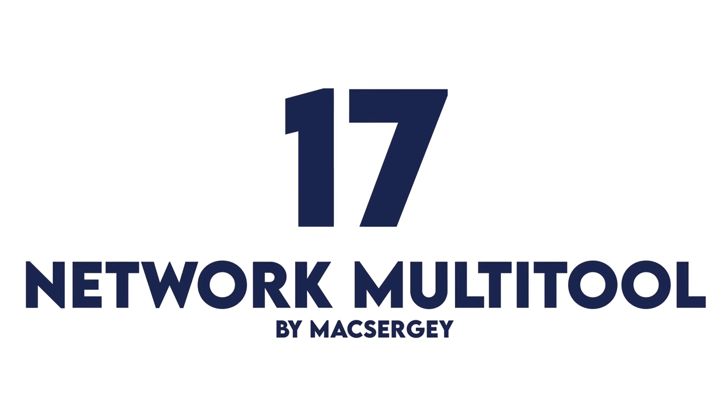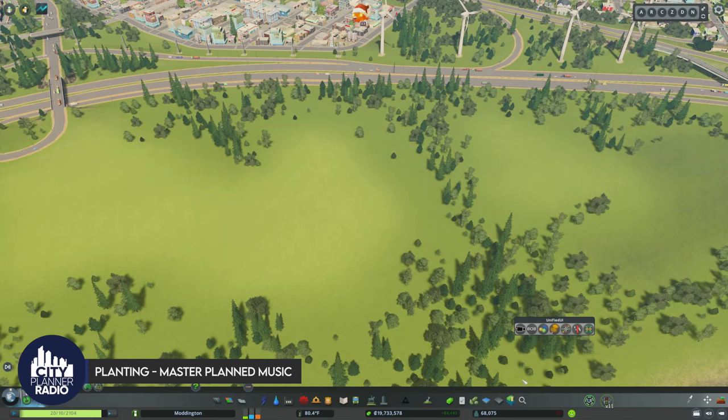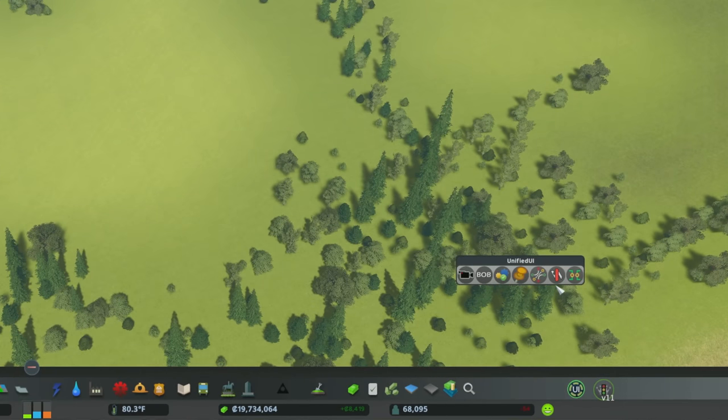Number 17, the Network Multi-Tool. I absolutely love this mod. The only reason it's lower on the list is because it's quite complicated. You can find this mod by going into the Unified UI and clicking on the little image of a Swiss army knife. There are 12 different options underneath this tool, and I'm going to go through each one of them one by one.